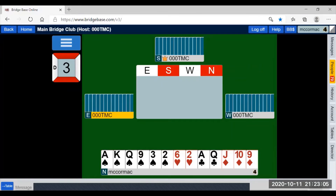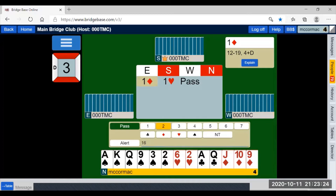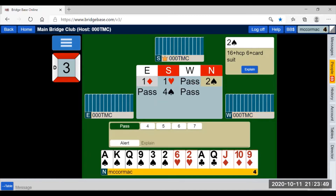One diamond, one heart overcall, five hearts — good hearts because you're vulnerable and probably a minimum of ten points. With that in mind, I jump to two spades to show a strong hand and a six-card suit, forcing to game. Pass, pass, four spades — showing a minimum hand with a fit. Pass.